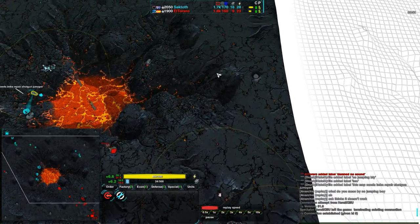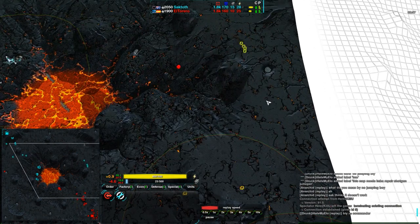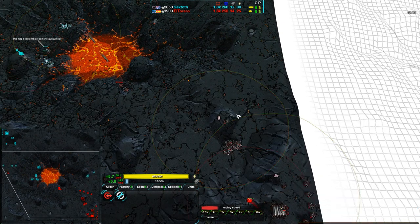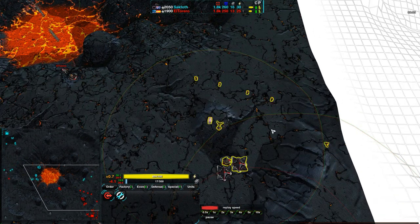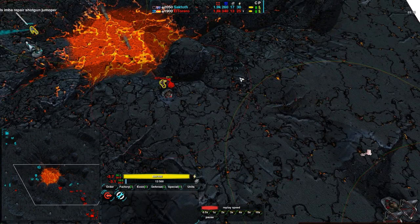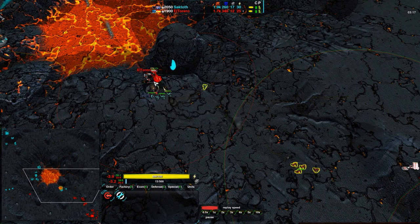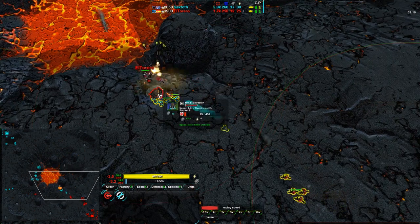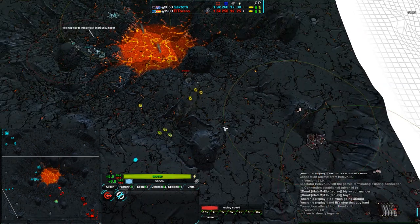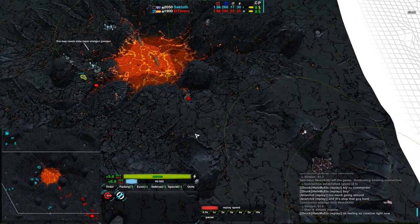Saktoth has enough Glaives to get past the Defender — this is what I was talking about, the Defender will not be able to handle this many Glaives. However, with Glaive support it will be fine. Saktoth's raiding party will go down, but El Torero needs these Glaives to do it — it's really the Glaives with Defender support. Saktoth is wisely staying outside the range of the Defenders. He gets rid of the Metal Extractor, but the Commander takes out the Glaives. That Metal Extractor is a pretty decent loss, though El Torero is able to reclaim those Glaives and get that back.